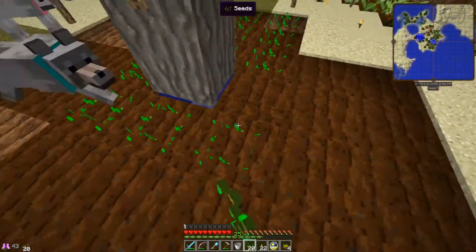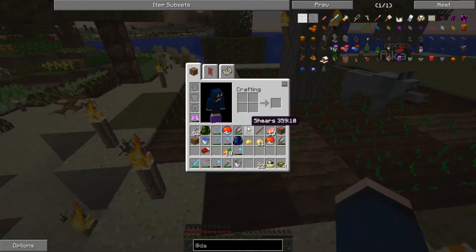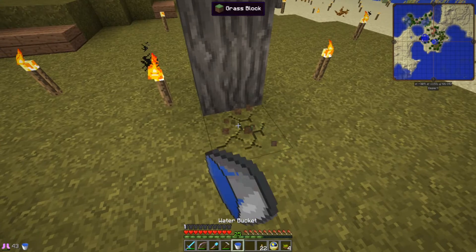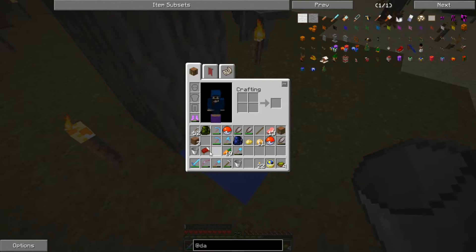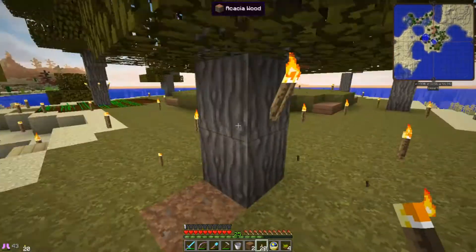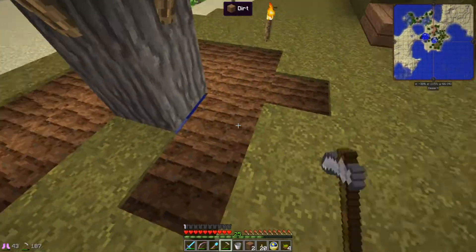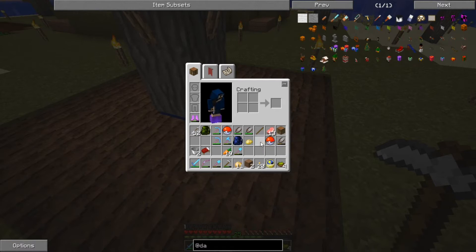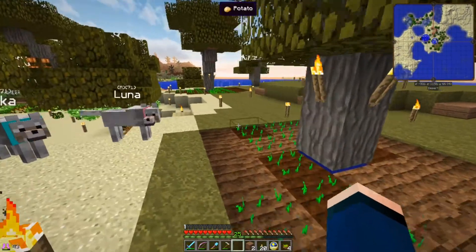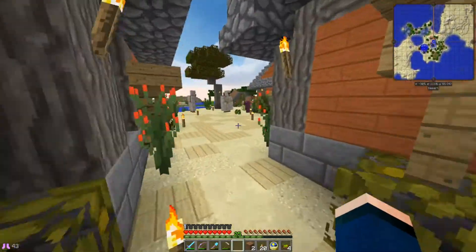We can get the wheat going at least. We definitely need a lot more seeds — I need to go back home and see what I have. Let me add some water here too. I love farming — it's so relaxing! There go all my potatoes. We definitely need a lot more crops, so let's go back home and check.